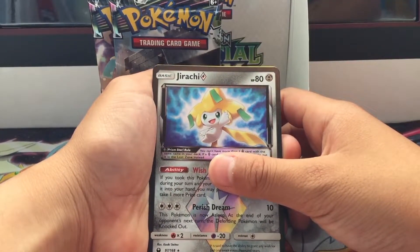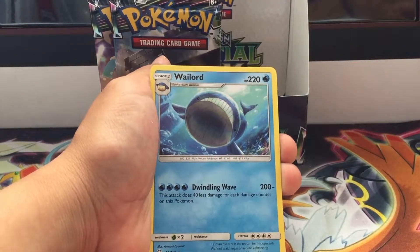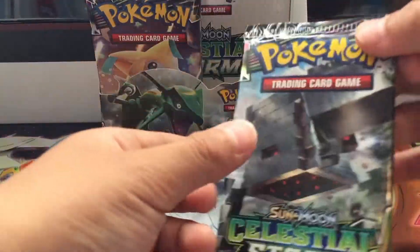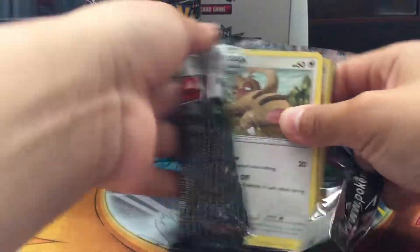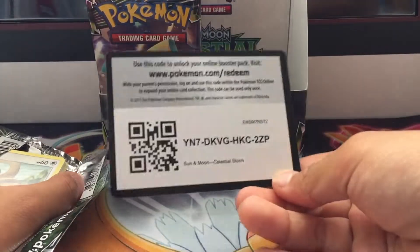Okay, I just realized I already have a Jirachi, so now I have two — I can give one to my brother or my dad. Pack number three. So my dad and brother each want a Jirachi, which means they're gonna have to bid for it, and the highest bidder wins!